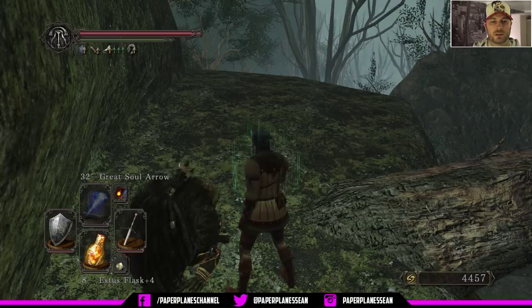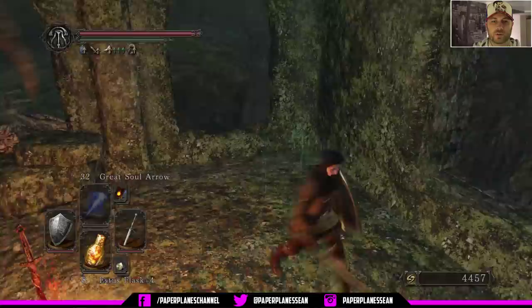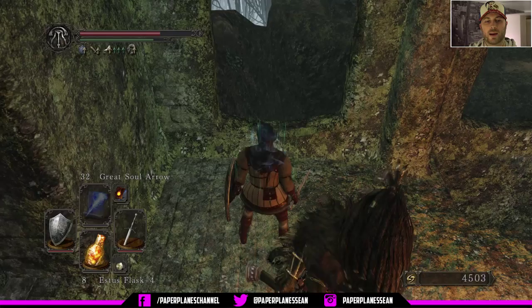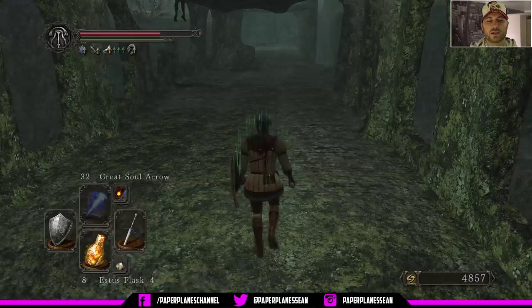Once you do that, I suggest you run over this branch right here and let the lion come to you. You don't want to fight them on that area where you can just fall off the ledge. So you're going to bait out an attack and then we'll get two swings in. They hardly ever do that combo by the way — that's what's normally going to happen. And we grab that fang key from him.